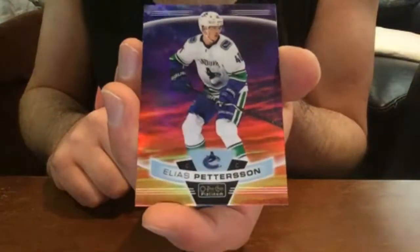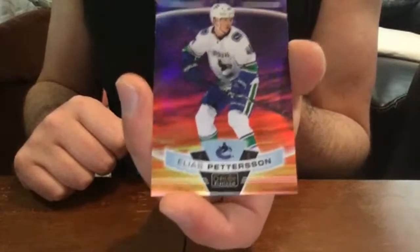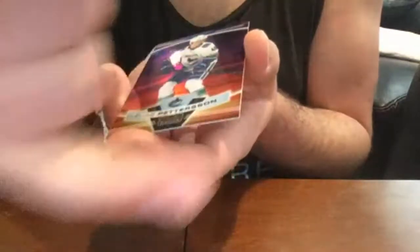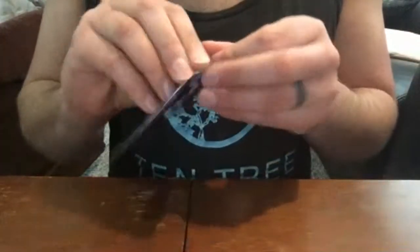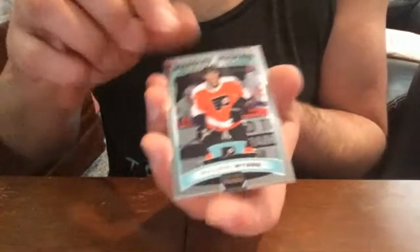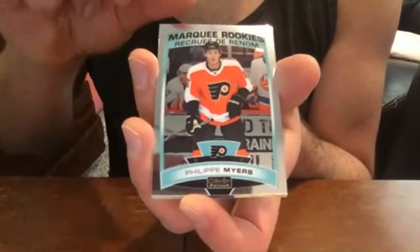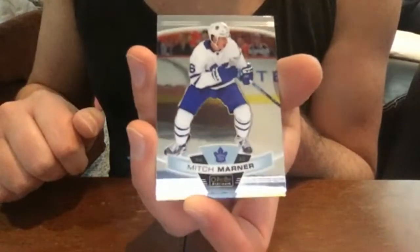It just looks so flashy — and it's totally bizarre, right? Why put an image of a sunset on the background of a hockey card? But it looks good. Philip Myers base rookie, Mitch Marner base. Oh, fancy — here we have a seismic gold. It's a little unfortunate that it's Brady Scheea and not a more significant player, but that's okay: number 32 of 50, seismic gold. And then a Malkin base card.